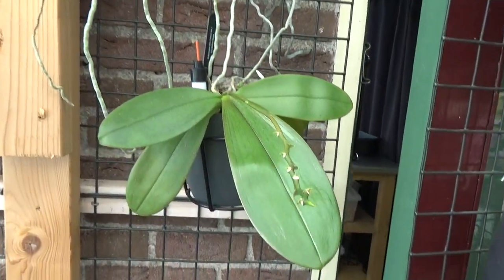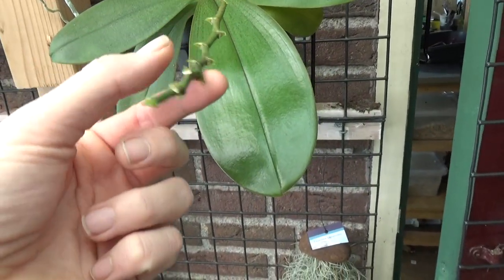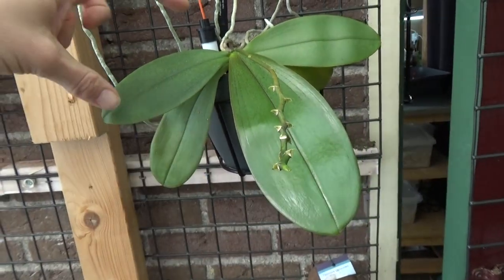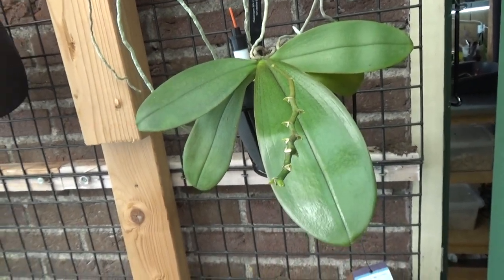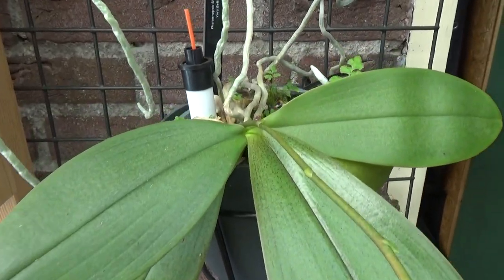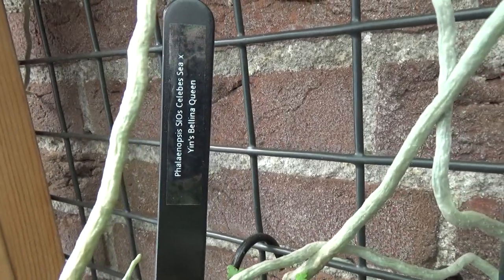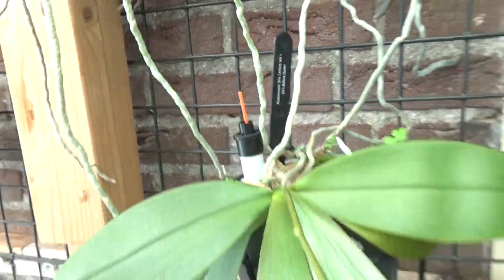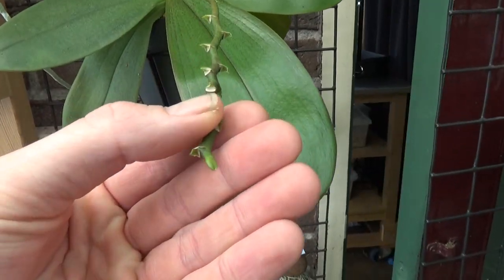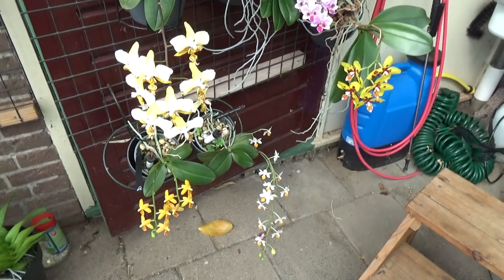Down here we have one with very light-colored leaves — also more of a summer bloomer. It worked through the winter on this leaf, which is quite a bit bigger than the previous one — that's an indication your orchid is happy. This was a freebie two or three years ago. It's not in bloom yet but I think it's working on a spike again.